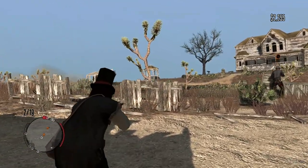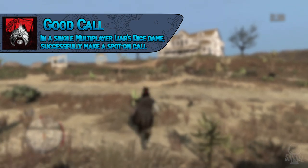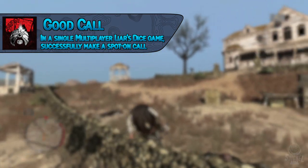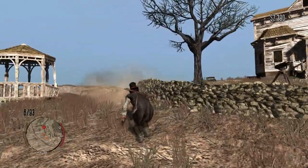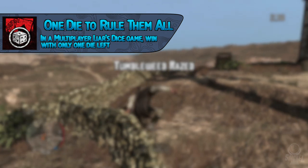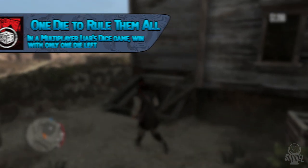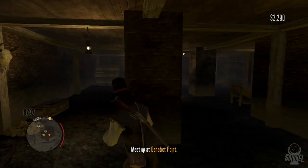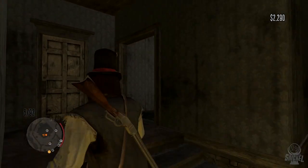For Liar's Dice trophies, you only need two people. The trophy Good Call requires successfully making a spot-on call in a single multiplayer Liar's Dice game — have your partner make a call on the right number of dice for a specific number, then on your turn call it spot on. The trophy One Die to Rule Them All requires winning a Liar's Dice game with only one die left — make ridiculous calls like ten sixes until your partner calls your bluff, losing dice, then reverse until your partner is out of dice entirely.